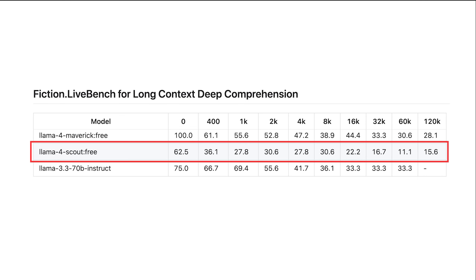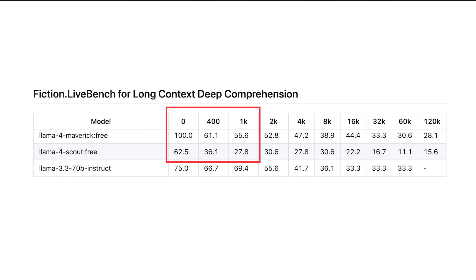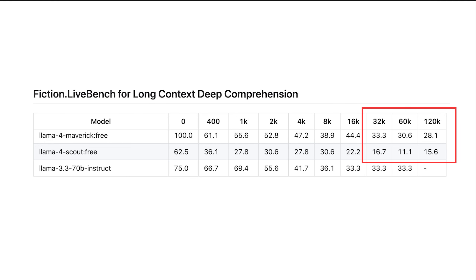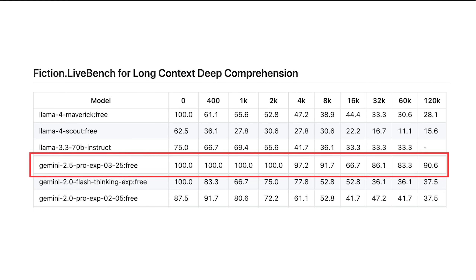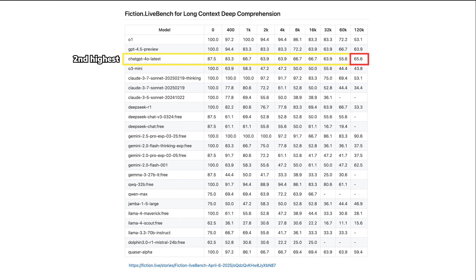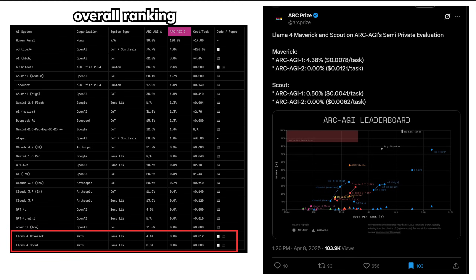If you look at the performance of Llama 4 Scout and Maverick, it declines drastically after the first 400 tokens — way too bad for models trained for 1 million or even 10 million context windows. I really want to believe something is off about the deployment of Llama 4 models, because this is very bad for a model made for summarization. Gemini 2.5 Pro still has around 90% accuracy at 120k tokens, with no other models reaching over 66% accuracy at 120k tokens. For ArcGI 2, Llama 4 Scout and Maverick both scored 0%, and scored 0.5% and 4% respectively on ArcGI 1.